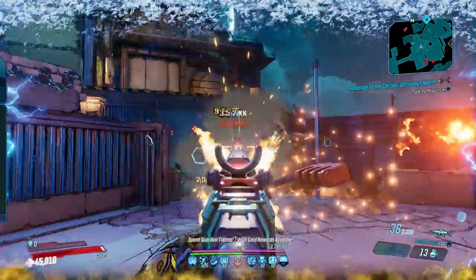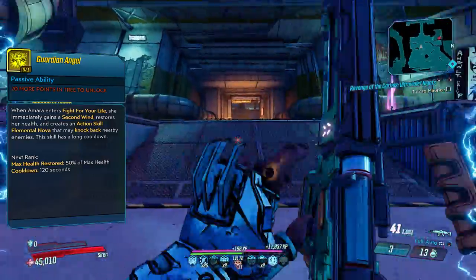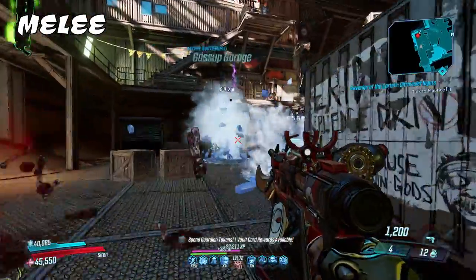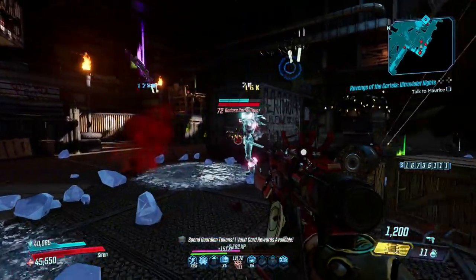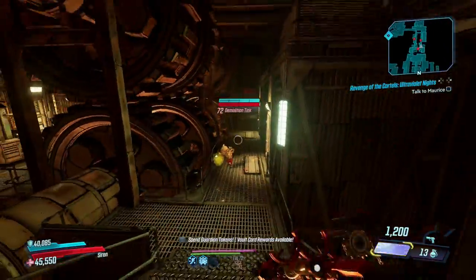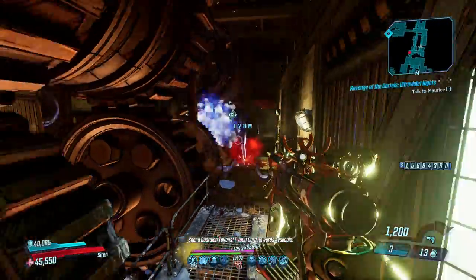To help stay on your feet, you can grab Guardian Angel, which grants you a free automatic Second Wind once every couple of minutes. Speaking of survivability, Amara is the one Vault Hunter that can go all 12 rounds in the ring. Her extra arms help, but there's no doubt she's the best boxer going around. Out of all the Vault Hunters, Amara is the one to pick if you want to deal damage with your fists.